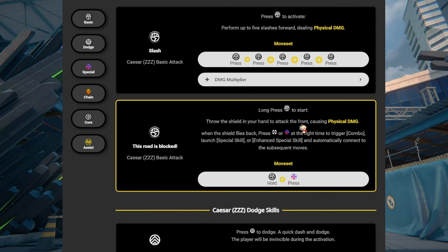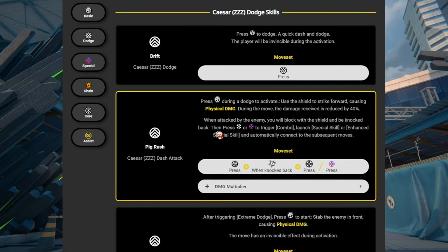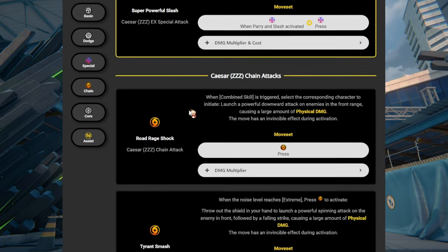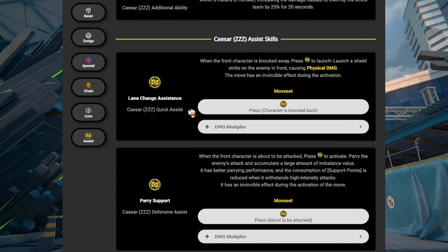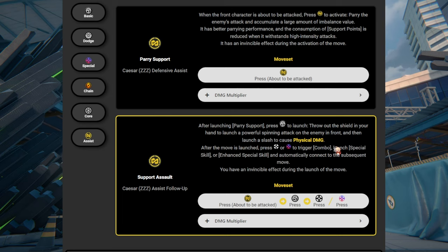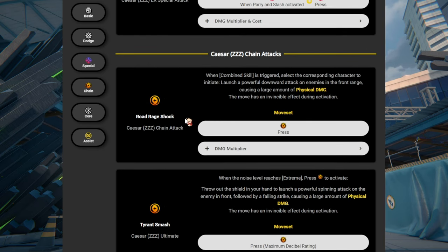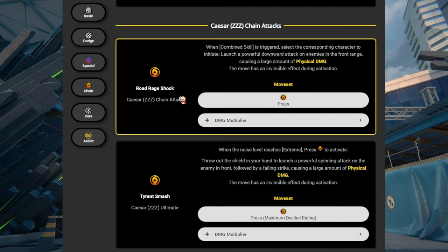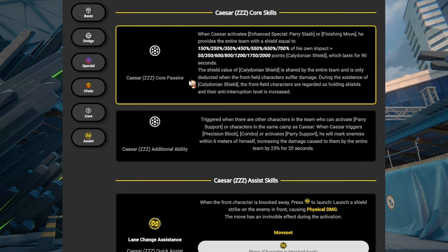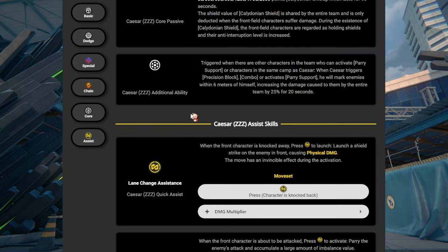There are multiple ways to get to combo. You can just hold basic to trigger a combo. If you do Pig Rush — which is just the dash attack — you're able to go into combo. In an assist follow-up, you can go into combo too. In chain, you don't go into combo because it's a chain attack. But she's probably going to do a lot of damage anyway because of her stats.